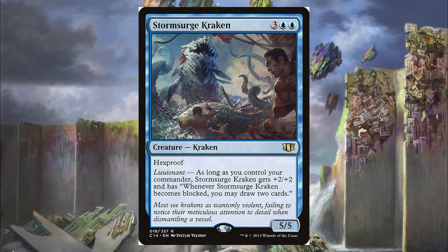Next we have the Storm Surge Kraken, which won't flip Runo at 4 mana, but it's a 5/5 for 5 with Hexproof and it has Lieutenant. As long as we control our commander Runo, Storm Surge Kraken gets +2/+2 and has "whenever it becomes blocked, you may draw two cards." This pairs really well with Krothus — when we make two copies, a 5/5 is going to start getting blocked fairly quickly, and with Hexproof those tokens will just keep drawing us two cards, basically becoming a Consecrated Sphinx.